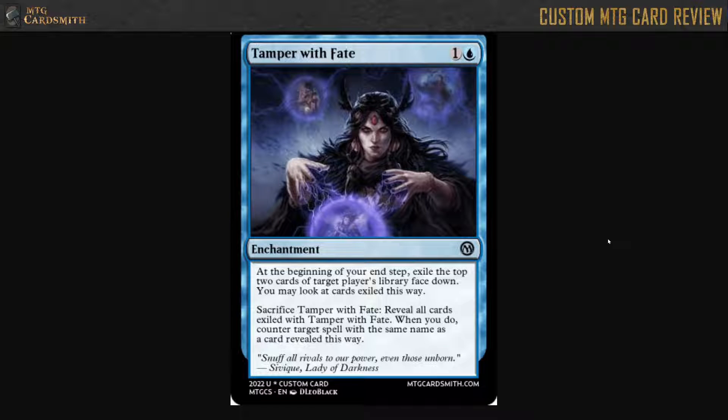Hello everyone, this is Highlander from MTG Cardsmith doing another Custom Magic: The Gathering card review. Today we're reviewing another card by Globert the Martian — come in from Mars to give us this card — Tamper with Fate.